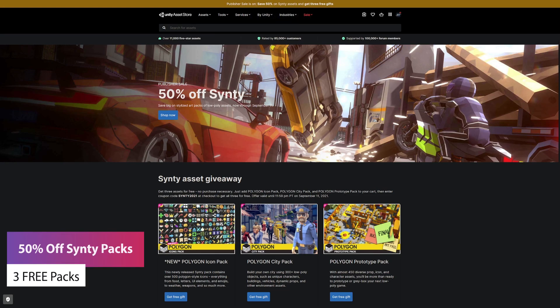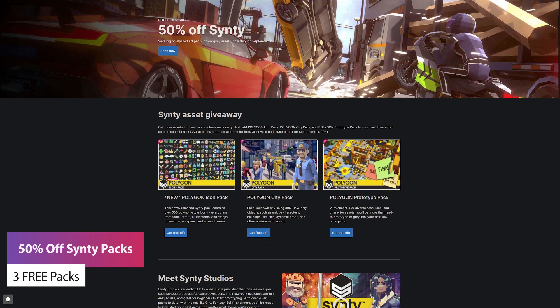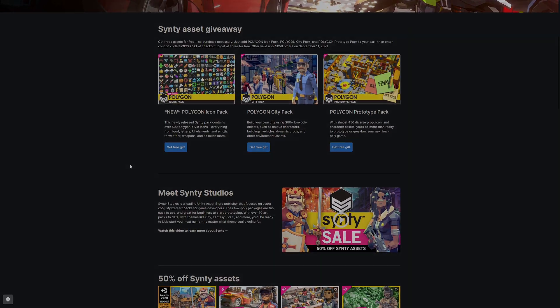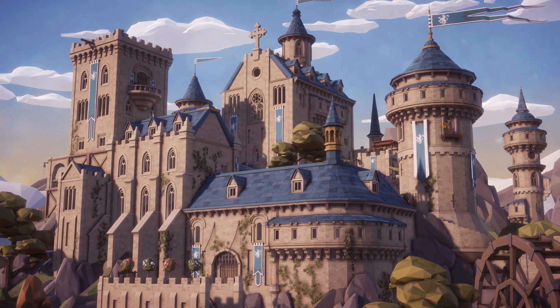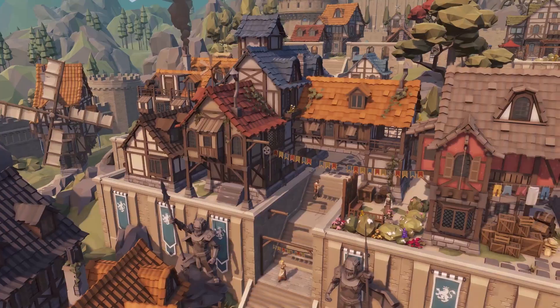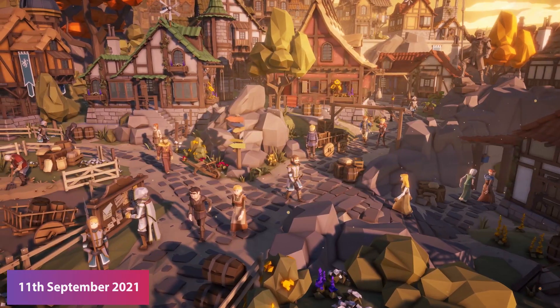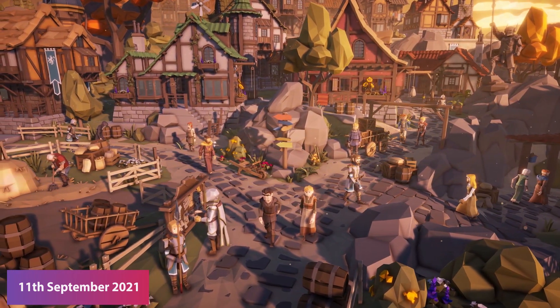We can start off with the 50% off Sinity Bundle. If you click the link you'll be taken to the bundle and you can get three of their packs — the Polygon Icon Pack, the City Pack and the Prototype Pack — which are free gifts as long as you use the code SINITY2021. You can get all of those for absolutely free, no purchase necessary. They also have 50% off every single one of their Polygon related packs on the Unity Asset Store, and this runs all the way until the 11th of September.